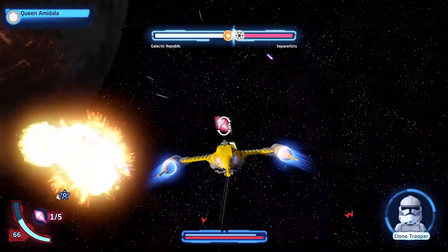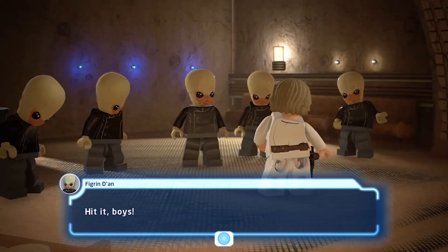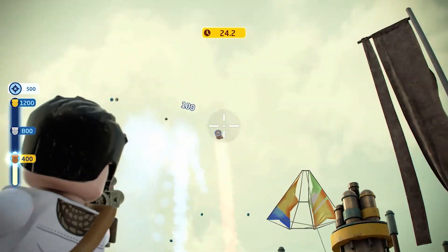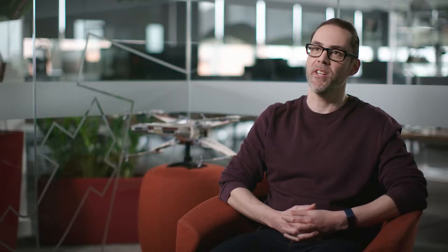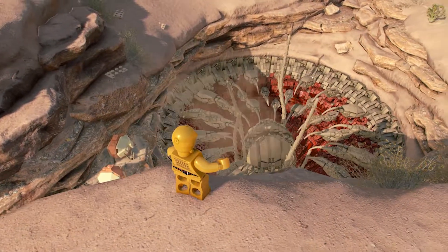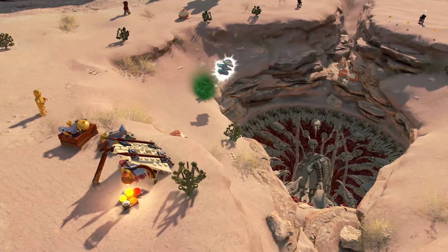The world of Lego Star Wars The Skywalker Saga needed to be alive. So we built a galaxy with space missions, with side quests, with all kinds of secret challenges wherever you go. My favourite mission is on Tatooine — being able to feed the Sarlacc Pit, going around and collecting things to feed to it. It's just a joy.